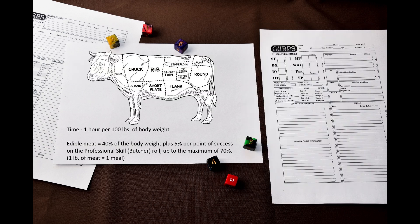The book says that edible meat is 40% of the body's weight, plus 5% per point of success, to a maximum of 70%. It doesn't actually say what happens on a failed skill roll, but I assume that each point of margin of failure reduces the edible meat output by 5%. So you have to fail your roll pretty badly to get no edible meat at all. I'll remind you that a pound of meat counts as one meal.